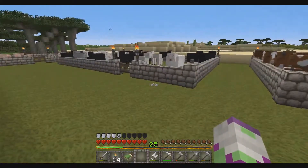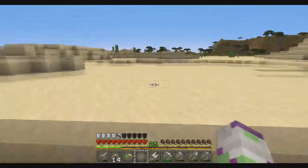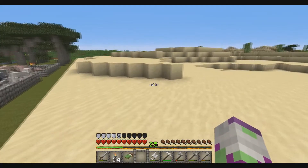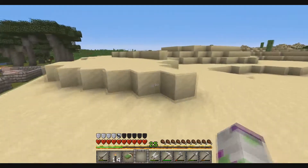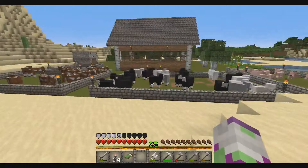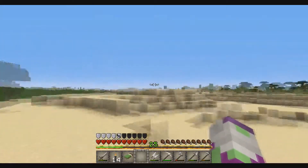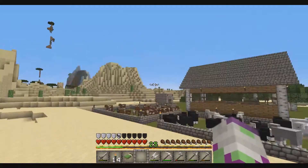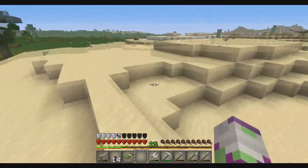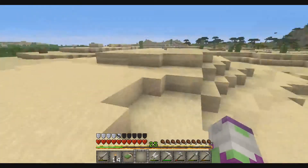In this episode, I am gonna build an airstrip — is that what it's called? A runway, anyway. Because if I'm ever gonna get any visitors here, they really can't get here by car or motorcycles or something like that. So I figured I would have to make an airstrip here so they can land.